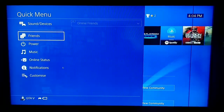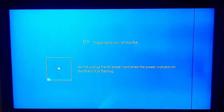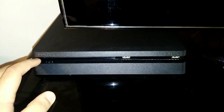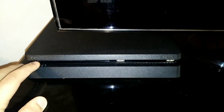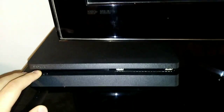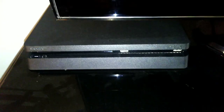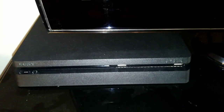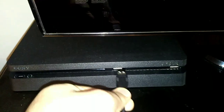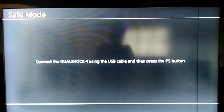Okay guys, for the first method, first of all you should turn off your PS4. After that, press the power button on your PS4 and keep holding it until you hear two beeps — first beep and second beep. Now just plug in a USB cable to your PS4 and connect it to your DualShock, and now we go to Safe Mode. Press the PS button.